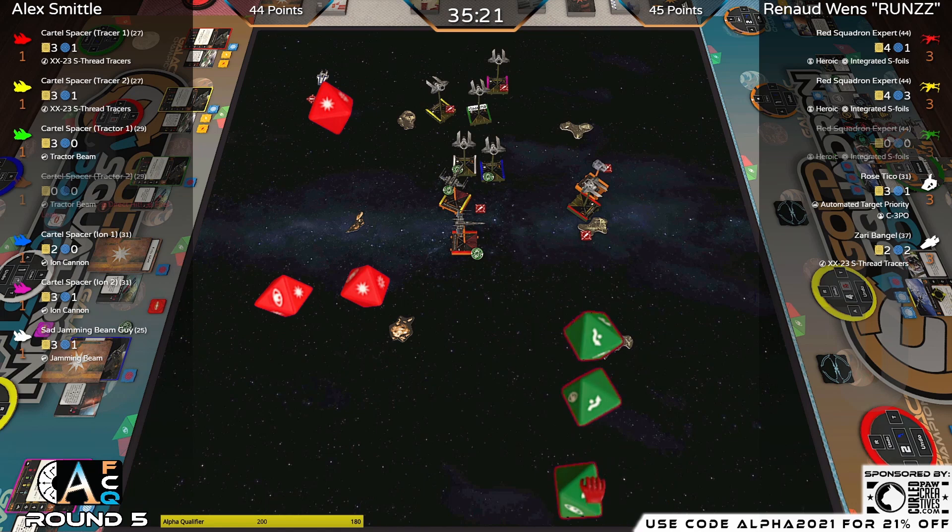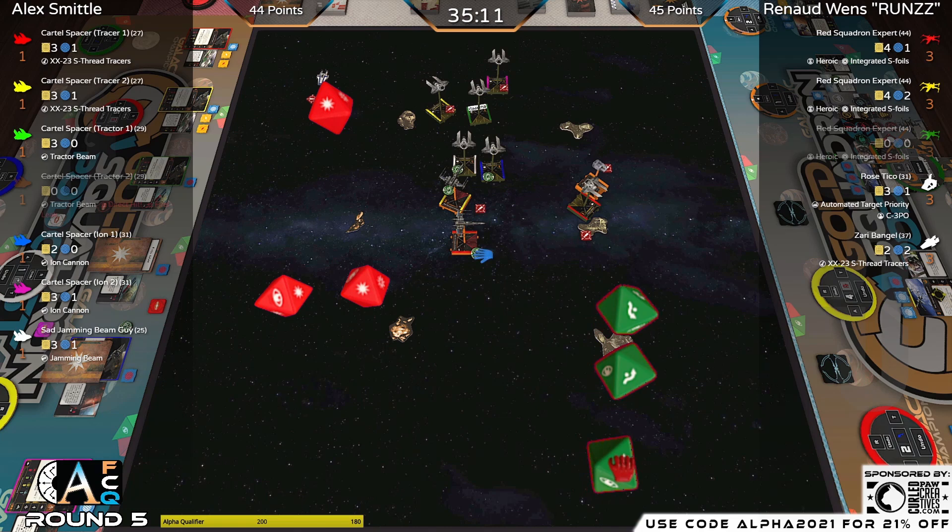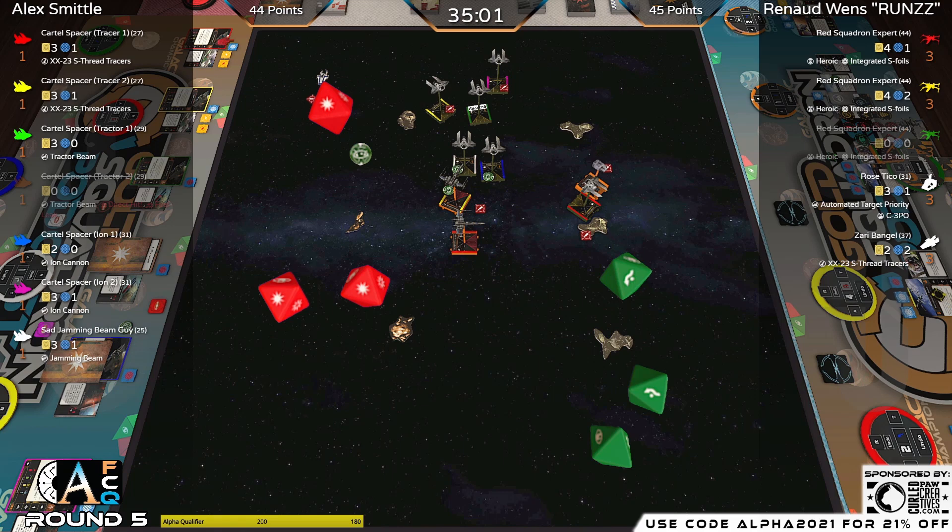Rose going to take her first shot range one into the red M3A — will not have any re-rolls from her ability since none of her friends are in her arc. But apparently doesn't need it — very aggressive. Takes the calculate, three hits. The naturals! Rose fires into the tracer — Tracer One is truly Tracer One. Can he avoid all damage again? Red on red violence. Runza was probably looking for an initiative kill on this red M3A — that's not going to happen with these results. One damage — still not even giving a path on red, some good squiggles there for him.